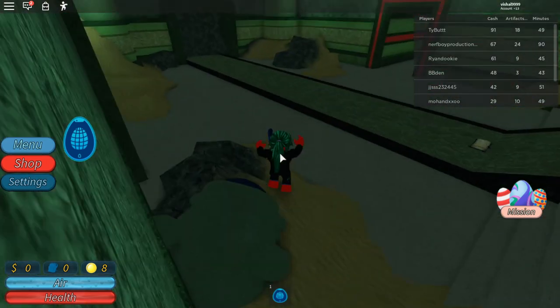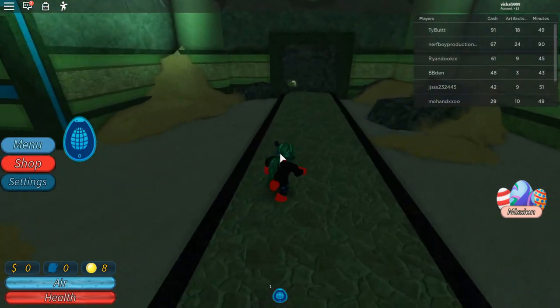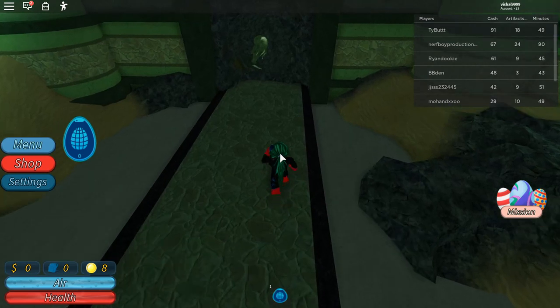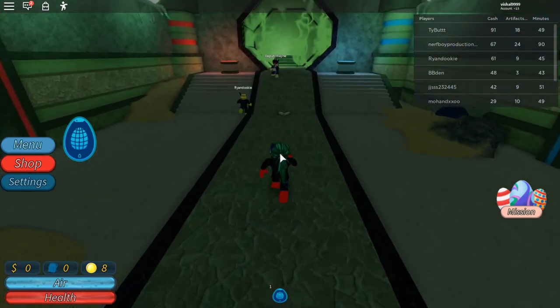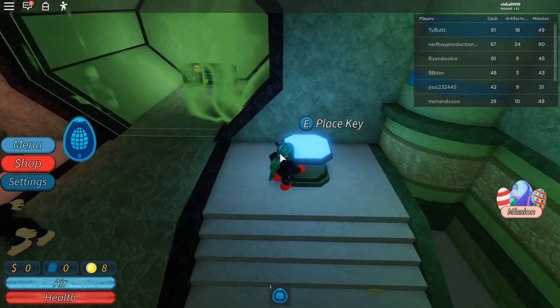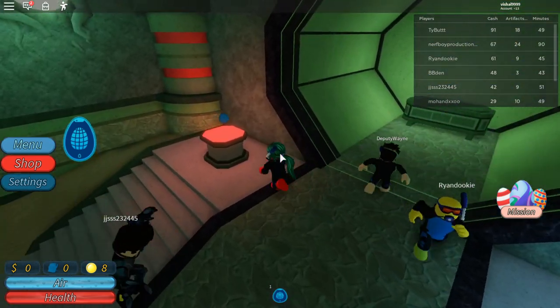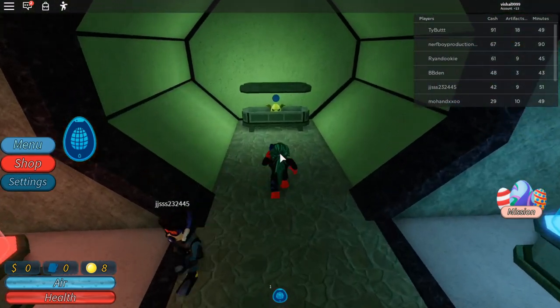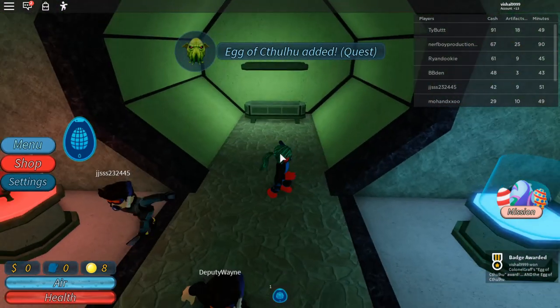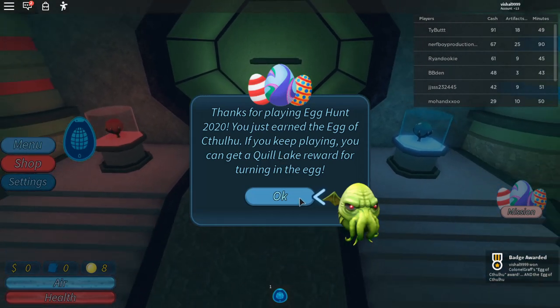Then you want to go down here. Now you want to place this key. Place this key. And then, the Cthulhu egg. And yeah, you basically pick it up. And yeah, that's basically how you get the egg of Cthulhu.